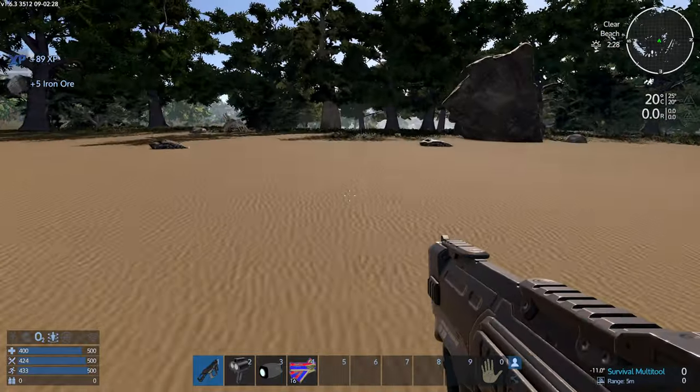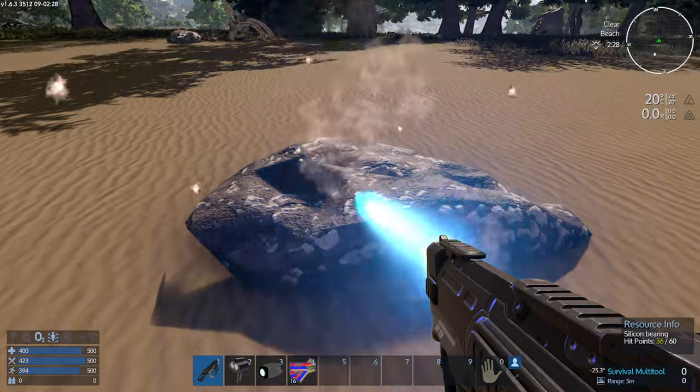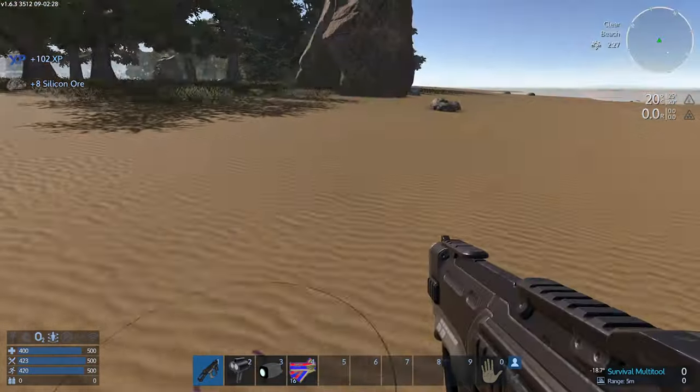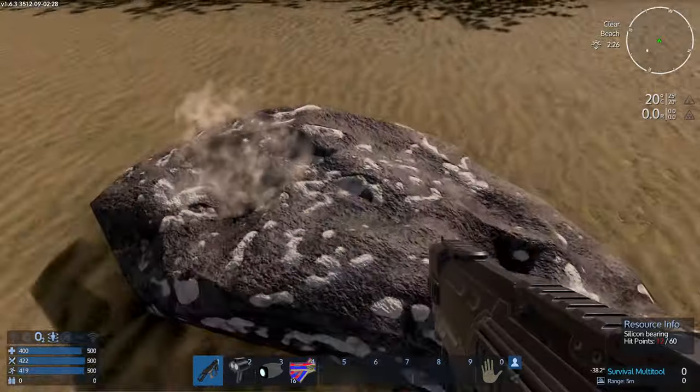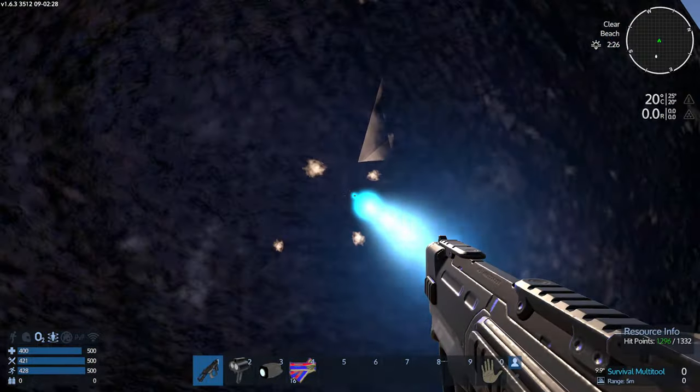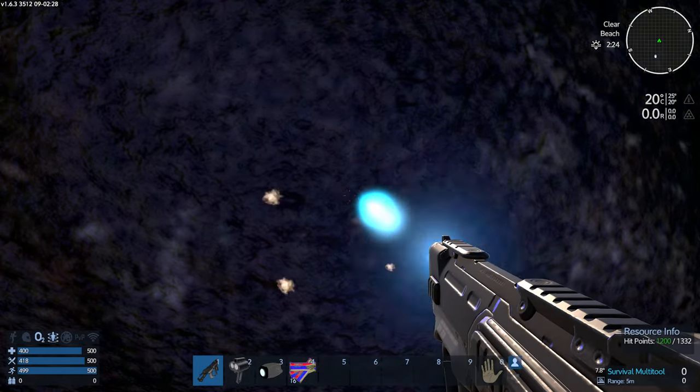We had pretty much mined out Haven — maybe six or seven nodes each, and that's it. Plus we already left the planet a bit. So the beautiful part about this is now I have a bit of experience to show you stuff. Like, hey, I'm not an idiot. But at the same time we're kind of restarting — and I like it. I don't mind restarting from time to time.